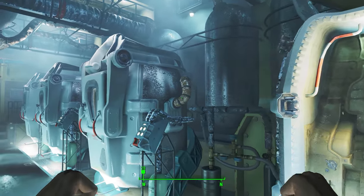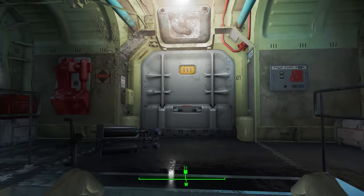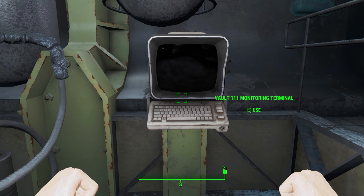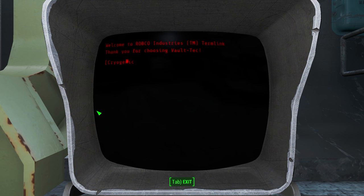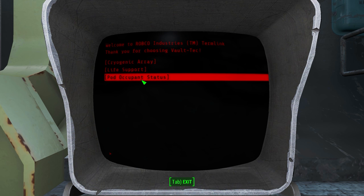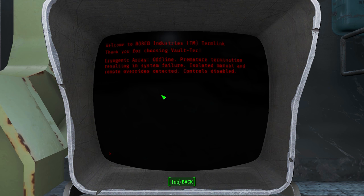I don't think there's really anyone else we can interact with here. It's just the same thing — it's our neighbors. However, there is a terminal here. Let's check out the manifest — never know what the hell's going on in Vault 111 until you look at the manifest. Here's the pod occupant status. We'll just look at that and then we'll head out. It talks about the cryogenic array — if you want to read it, just pause the video.